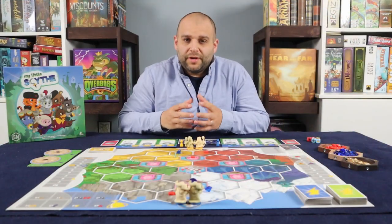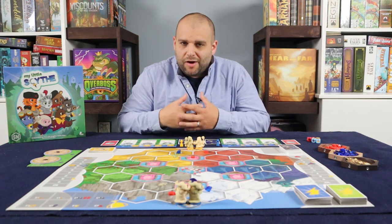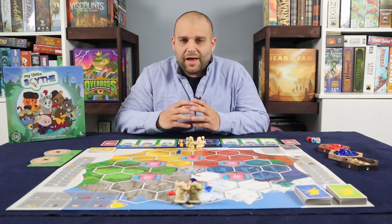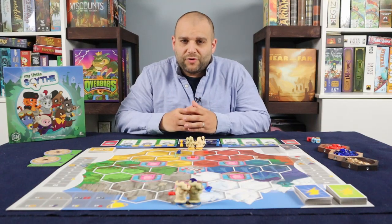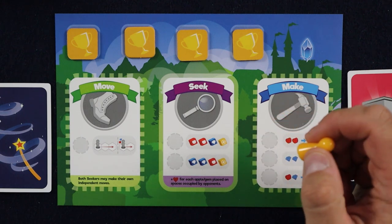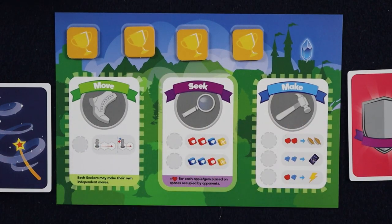In My Little Scythe, players will be competing against one another in order to be the first to earn four trophies from the eight possible categories, all of which will be discussed shortly. You'll do this by moving your seeker around the board, collecting apples and gems to deliver to Castle Everfree, as well as completing quests. There's also a good chance that you'll run into other seekers who you'll have to best in a pie fight. Throughout the game, you'll be using your action token in order to perform actions on your turn. Each player has the same player mat and starts with the same basic actions; however, some actions can be upgraded, giving you further benefits.